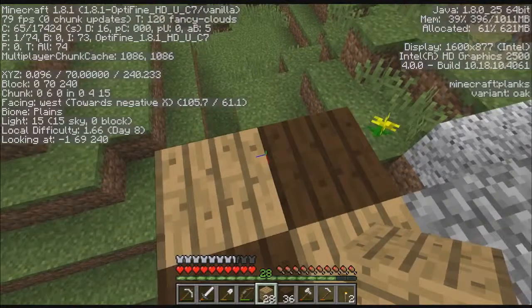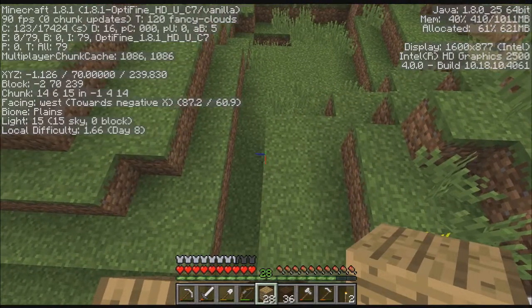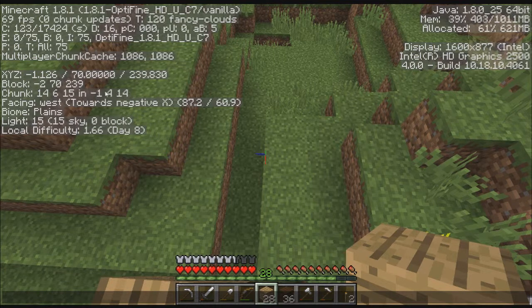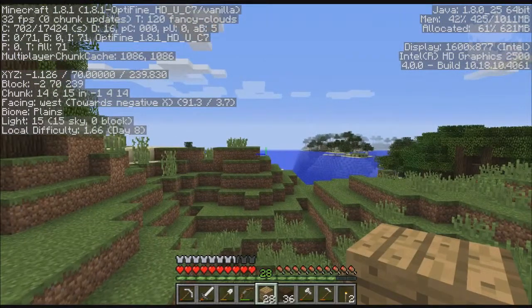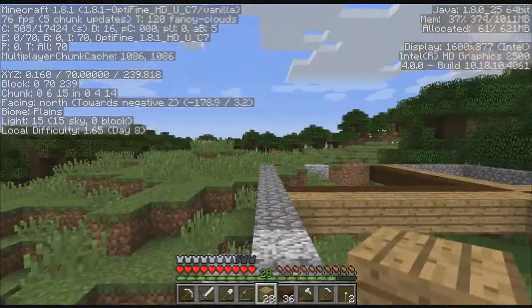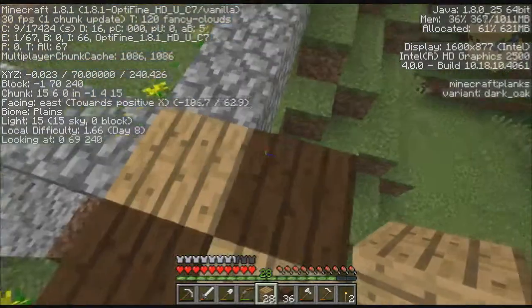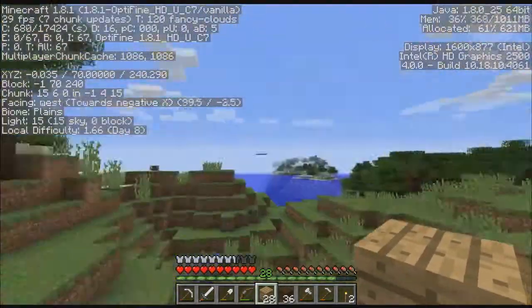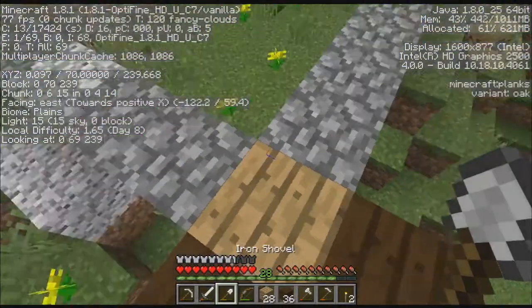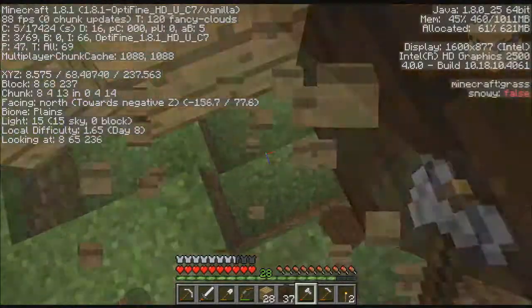Right now I am in chunk minus 1, 4, 14 — right here. So if I were to go six chunks that way, that would be the edge of my spawning chunks. And if I were to go six chunks each direction — that way, that way, and that way — that would be the edges of my spawning chunks. Then we'd have this big square of where my spawn is, and that my friends is how you figure that out.